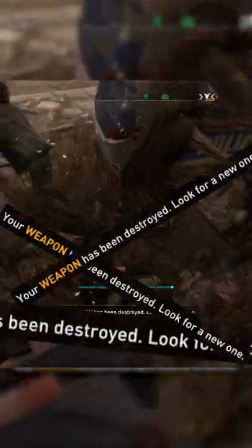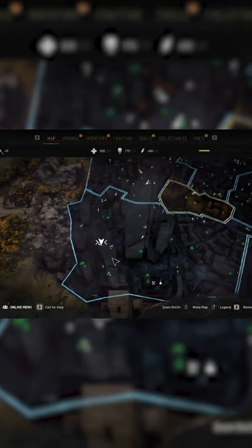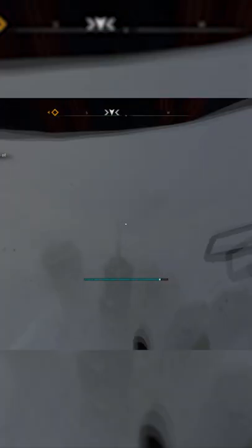Luckily, our friend Korok has left us a solution to this in the dev room. The easiest way to get there is by paragliding from the top of the VNC building, which you unlock at a certain point in the story. Aim for the southwest building with the radio tower.